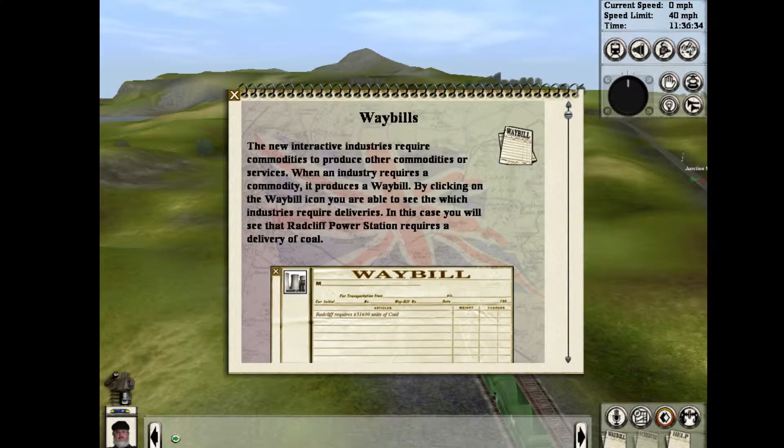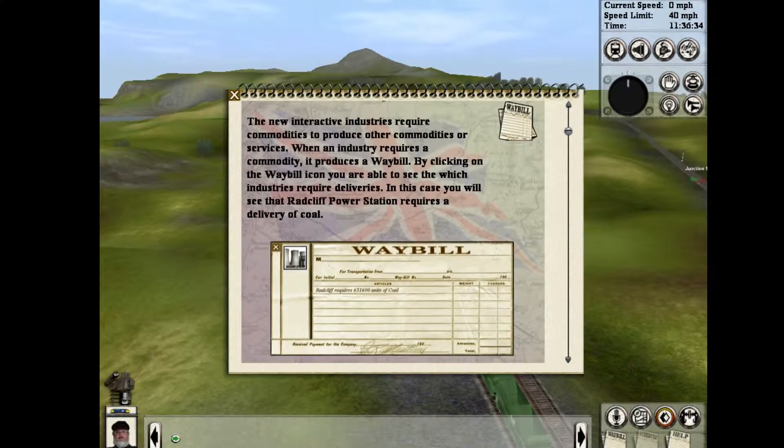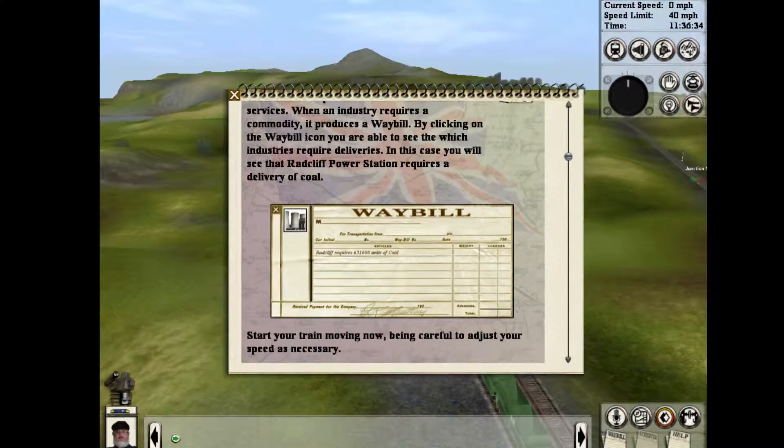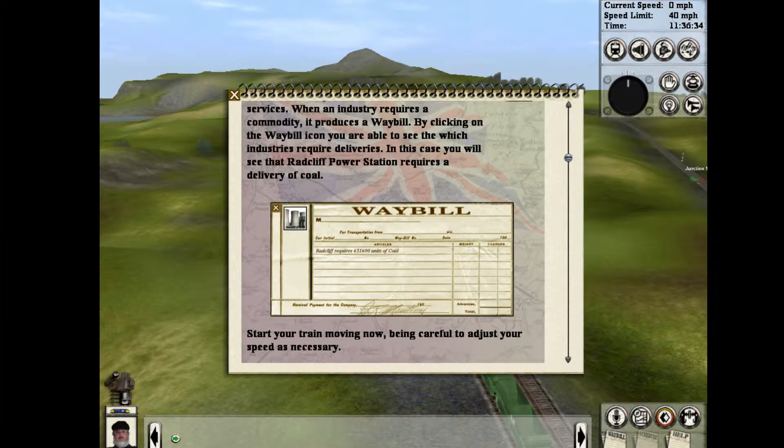Waybill. New interactive industries require commodities to produce other commodities or services. When an industry requires a commodity, it produces a waybill. By clicking on the waybill icon, you are able to see which industry requires deliveries. In this case, you will see that the Radcliffe Power Station requires a delivery of coal.